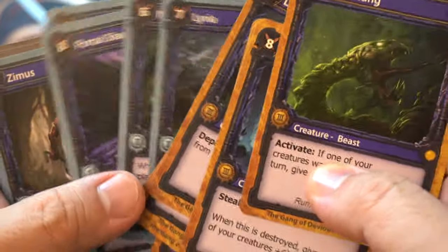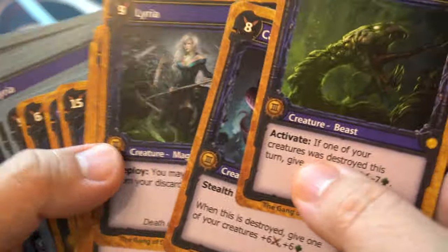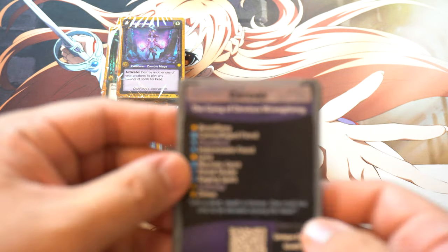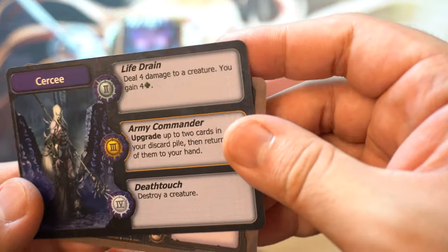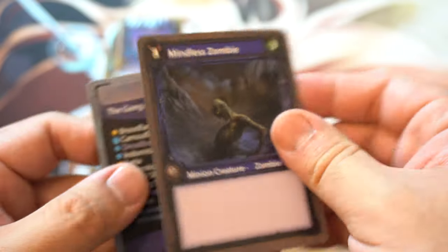Oh, do we have another Lyra here? We do — we definitely have different versions of Lyra. The Gang of Devious Wrongdoing. Ciri, Army, Minion, Zombie. I'm guessing this is a token of some type. So this is actually not bad — Aegis Wing.